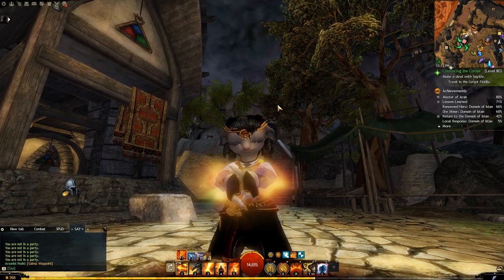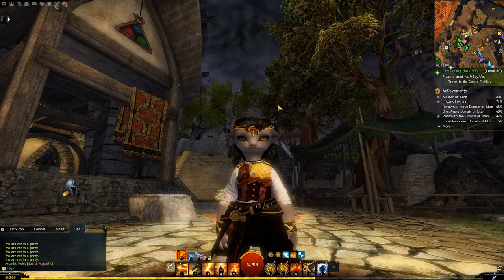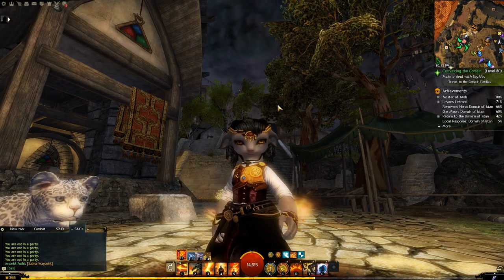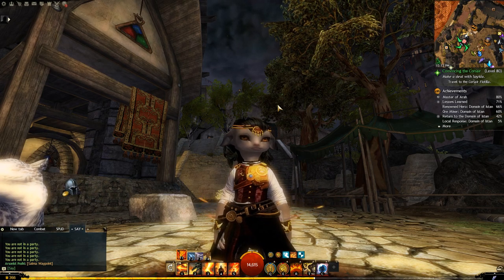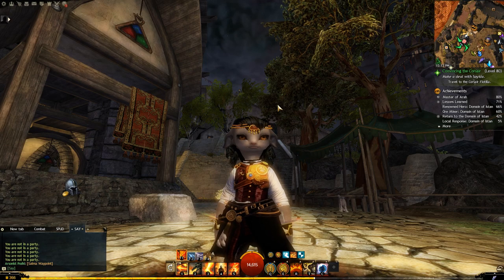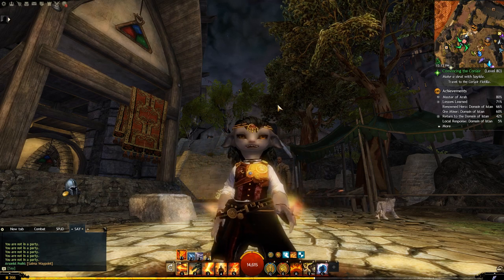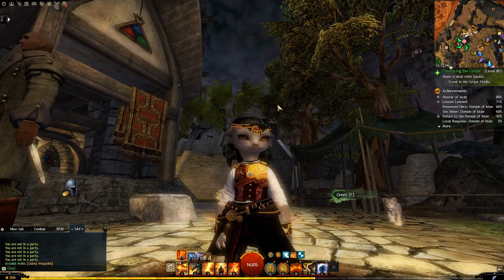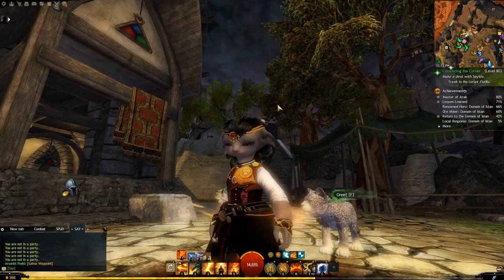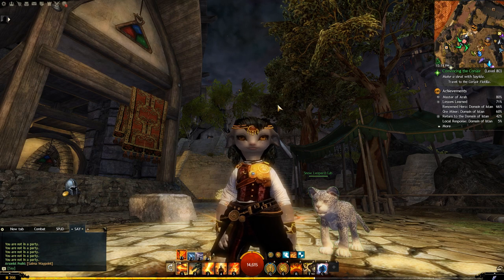So there you have it — the home instance. I've obviously spent a lot of time and money on mine, and it's something I work on when I've run out of other content. One important thing to understand is you can let your friends into your home instance so they can gather from your nodes too. With a little investment of time and money, making a daily stop here to gather currencies and generate some cash is well worth it. Thanks for watching — have fun in game, min-max your real life, and we'll see you again in the Mists.